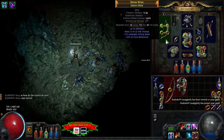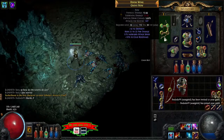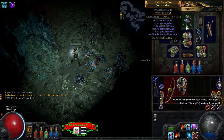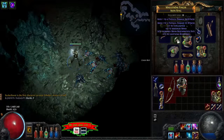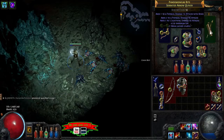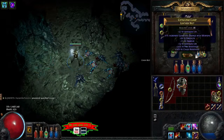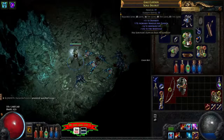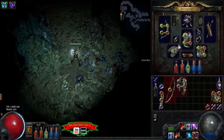This is my item — I got this bow from Malachi, pretty decent, and it's four-link which is good. Just some resistances. For the chest, it's a basic four-link with resistances and intelligence. I could switch a couple of these pieces actually — just life and resist, nothing too special.